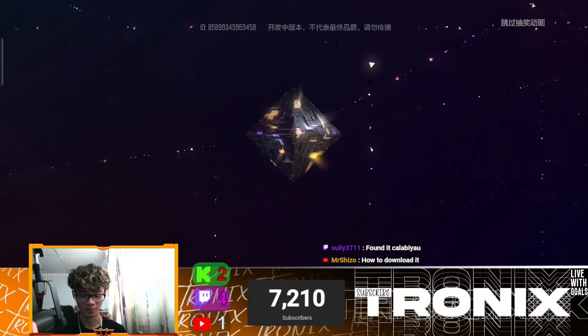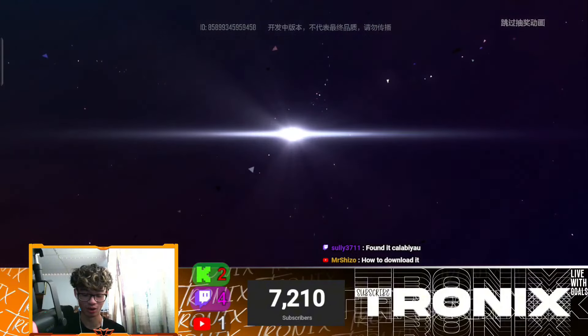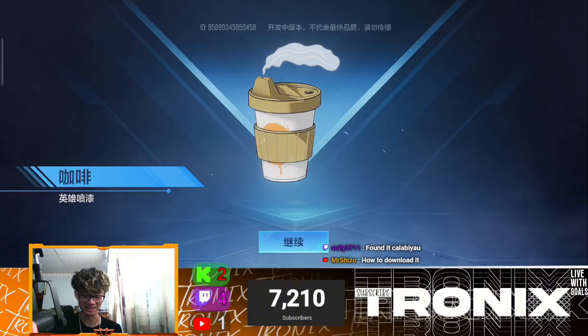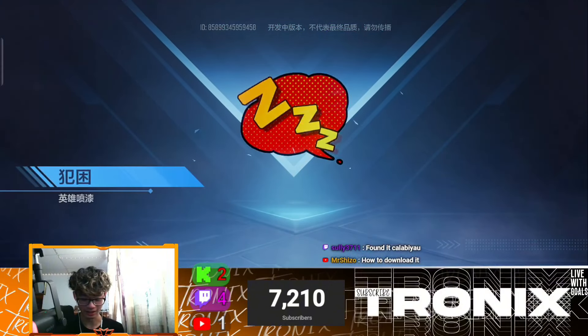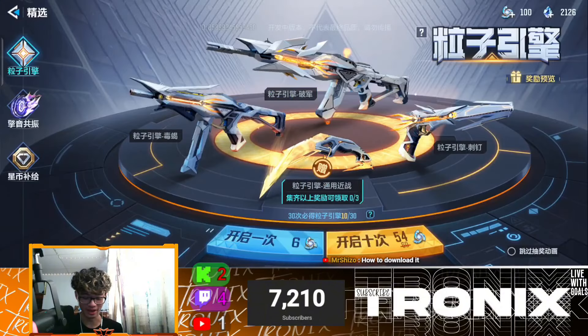Oh, we're actually going to get a gun skin. Look at all those colors. We got an epic. What is that - is that a sticker or an emote? That's probably an emote. Oh, we got a charm. Another sticker? Is the epic literally this thing? I don't even know what that is.